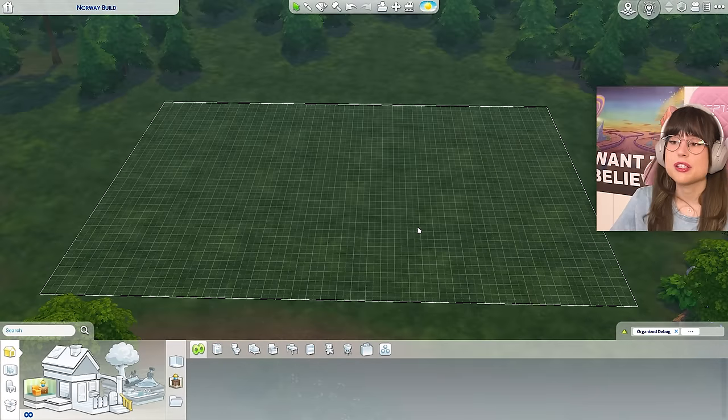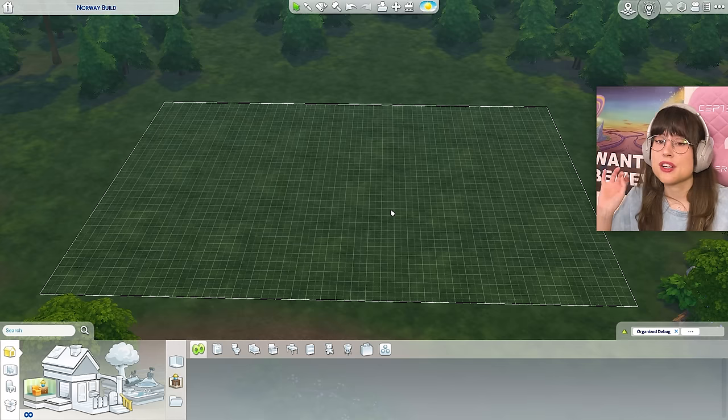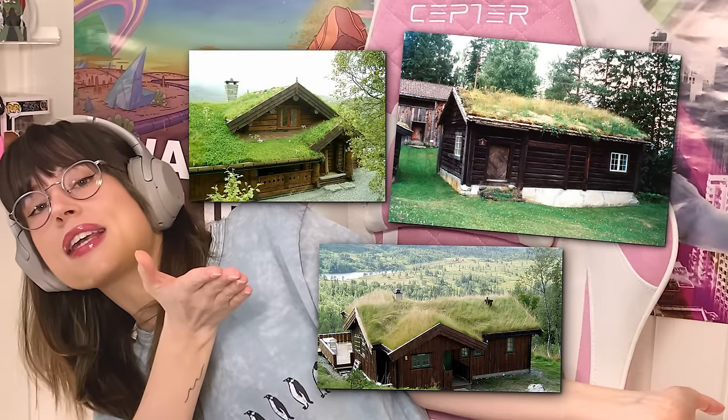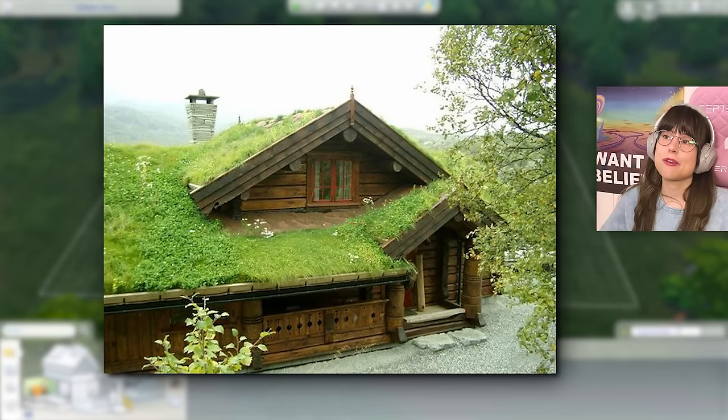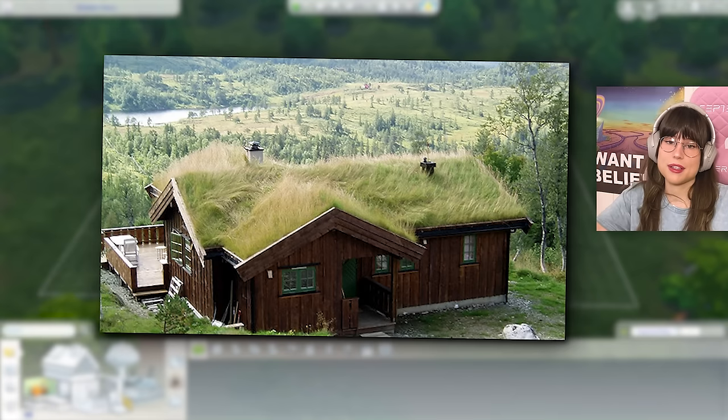This is going to be a very traditional cabin. What do I mean by a very traditional Norwegian cabin? The cabins that have grass on the roof — the frickety frackety grass roof that looks like this. Hope I'm showing this on screen or this is going to be very embarrassing.